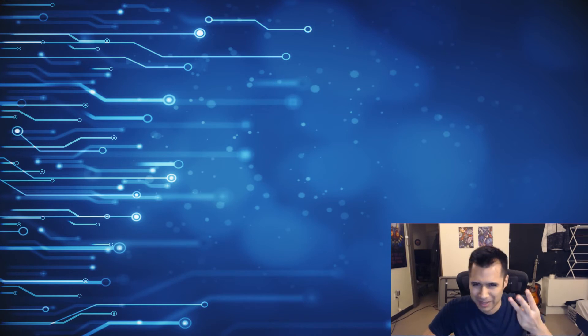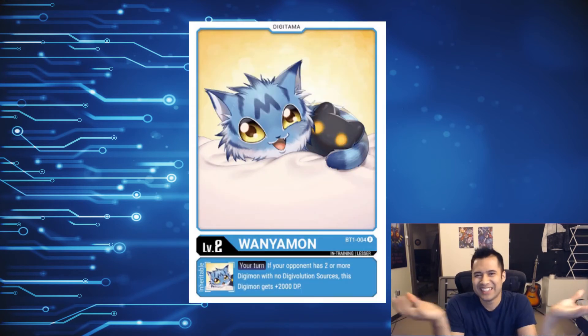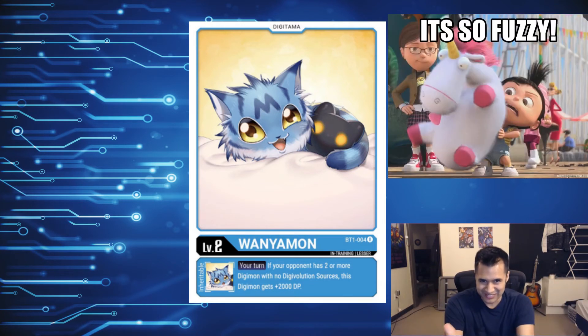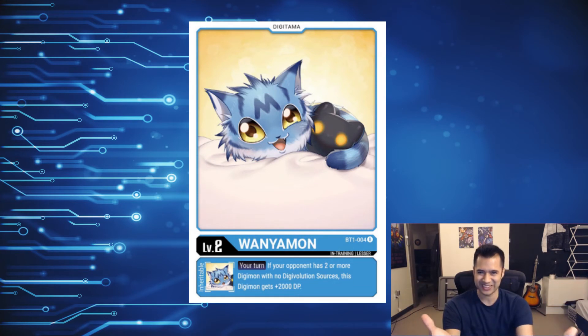Rounding out the bottom of our top three: Wanamon. Do I even need to explain? It's so small, so fuzzy. Look at him with his tail wrapped around the little guy behind him — he's so cute, so fuzzy. Who wouldn't want this Digimon?